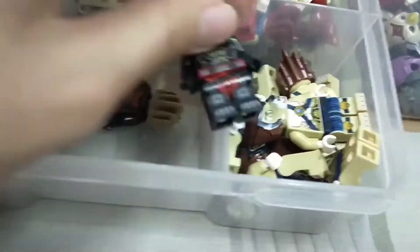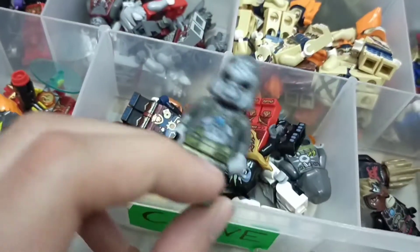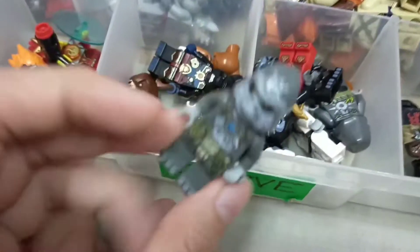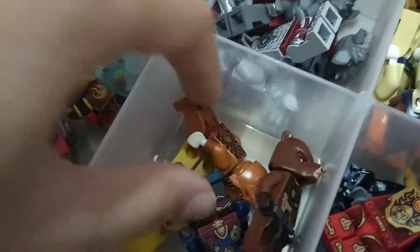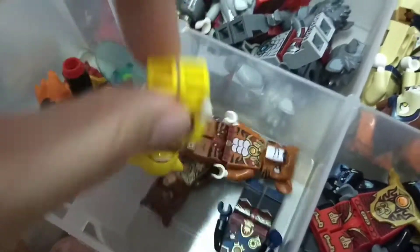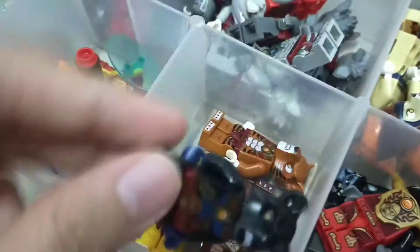I also have this gorilla — I forget who he is, some gorilla. I have a few from the gorilla tribe. I also have this gorilla with a golden chest blade. Then the fire tribe, including the bear, tiger, leopard, and panther. And then I have this phoenix.